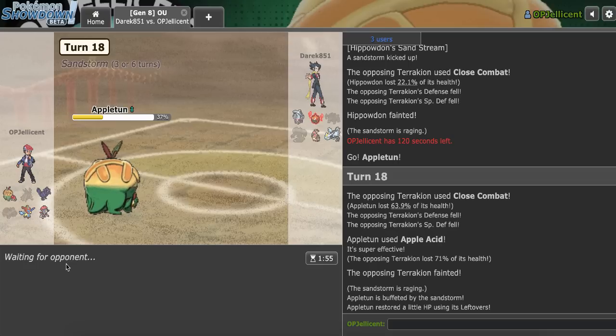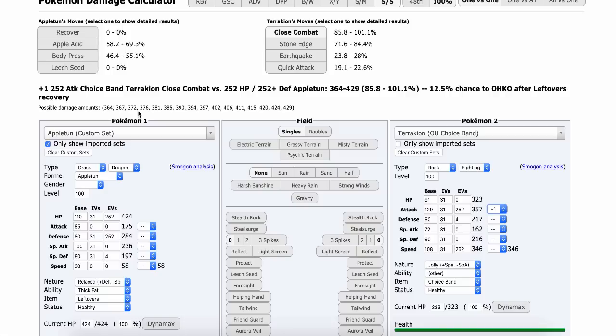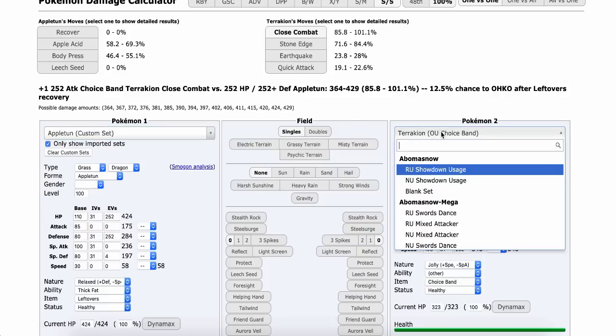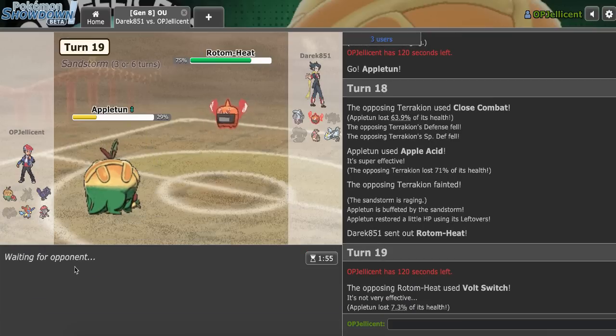So yeah, if they lock Freeze Dry with Kyurem here, I think Weavile has it. They're going to make the Rotom play. I don't actually think you knocked me out. Rotom-Heat - yeah, even max, you don't do anything here. Are you going to Nasty Plot? You're going to Volt Switch - I don't think that gets you much.